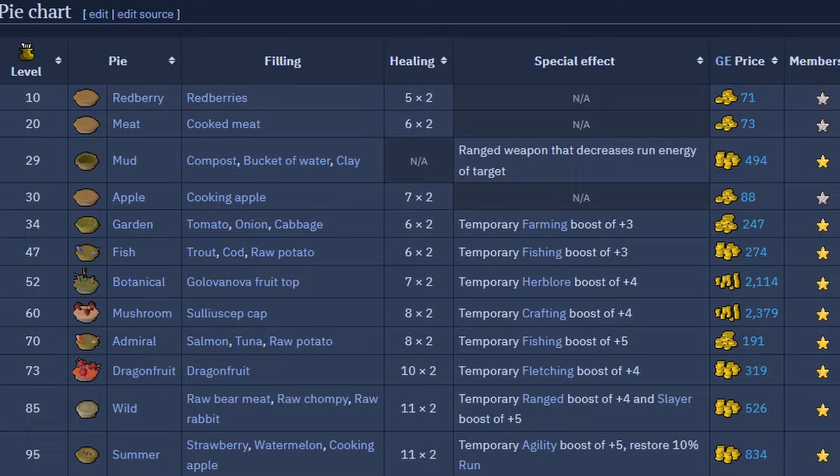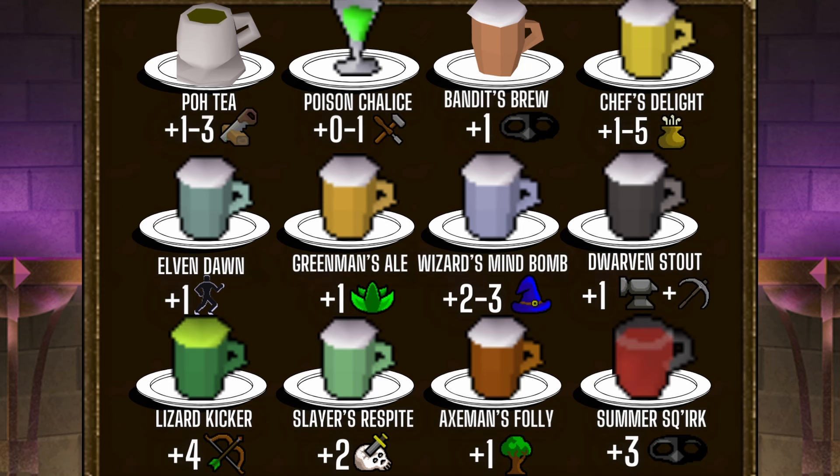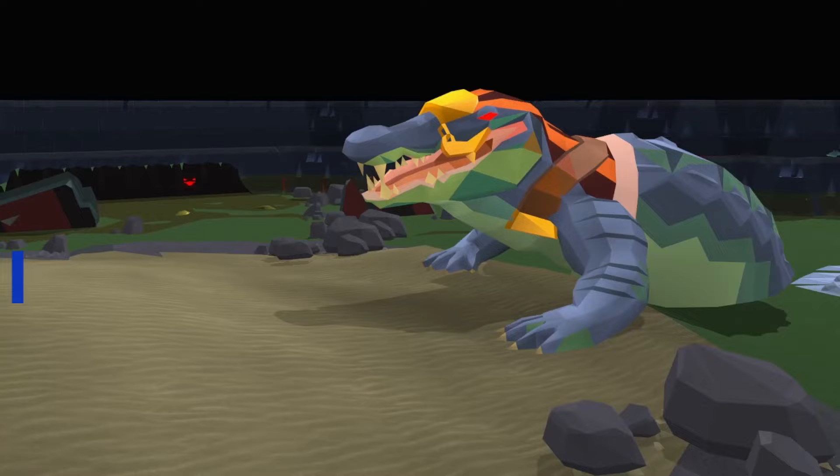There are several drinks in the game that boost your stats, including the squirt juice you get from Sorceress's Garden, Axeman's Folly, the Poison Chalice and Bandit's Brew, and others. The last category of food I would like to talk about are area-specific and special foods.